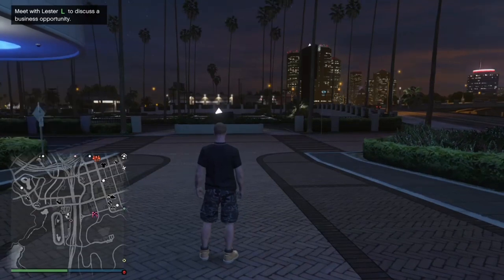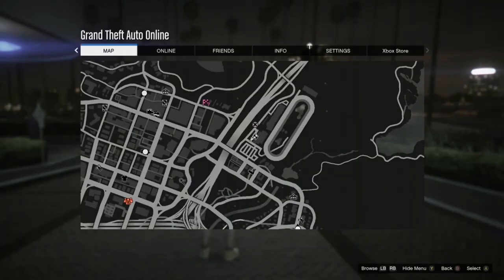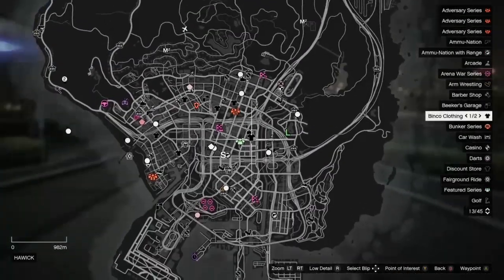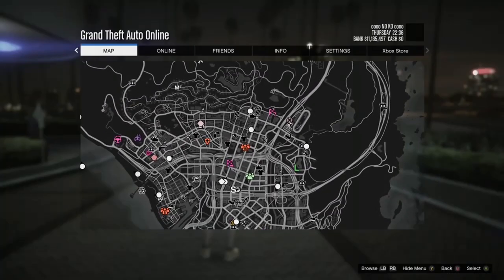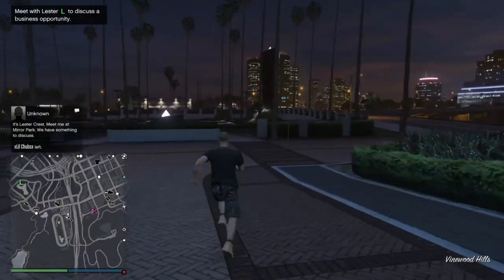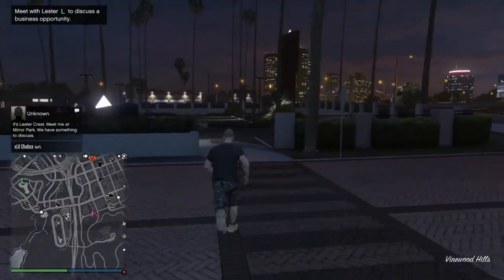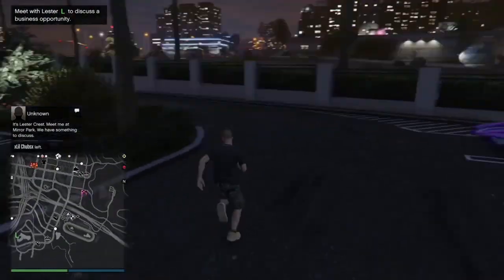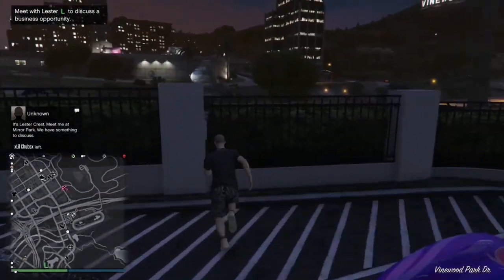Once you get spawned inside your new session, the first thing you want to do is open up your map and check to see if there are any clothing stores in your session. If you don't see any clothing stores, go to online, find a new session or search sessions, and then the clothing stores are going to be inside that new session. But if you do see the clothing stores in your session, just make your way over to the nearest one.